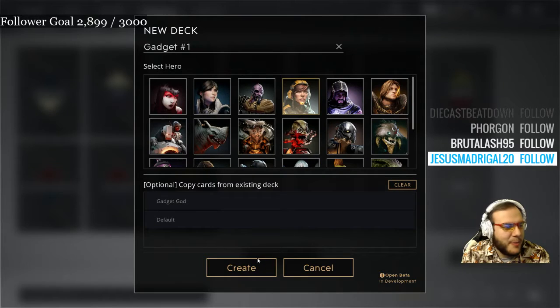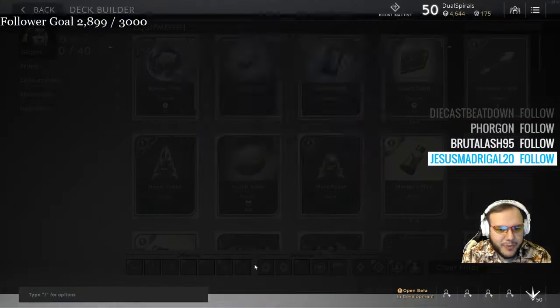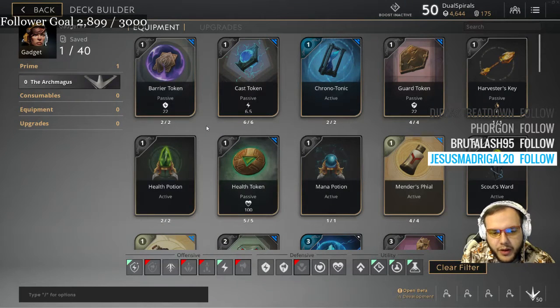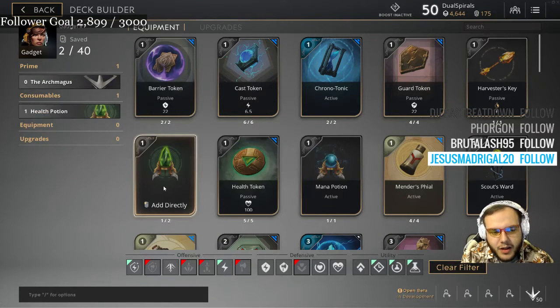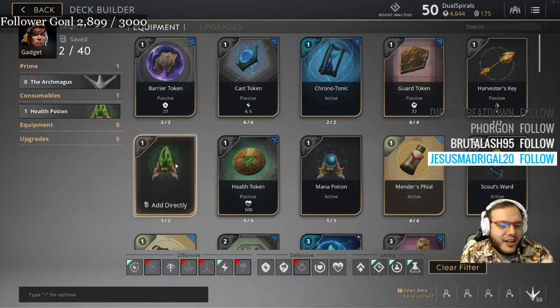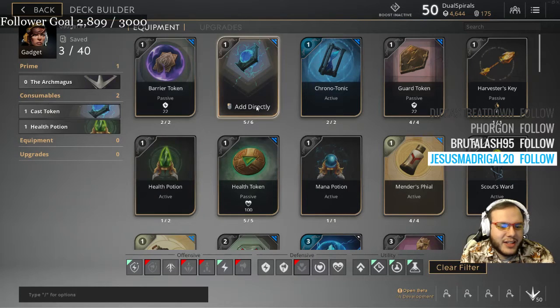How many cast tokens do you have? Two. Use Archmagus. At level 1 you're going to want to start health pot, cast token, cast token.